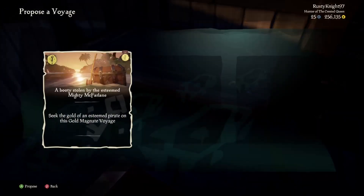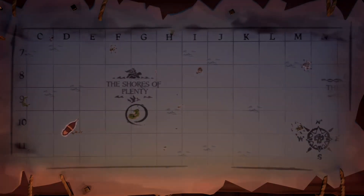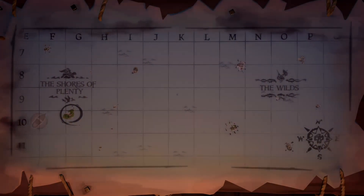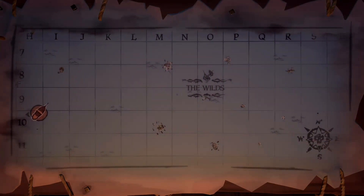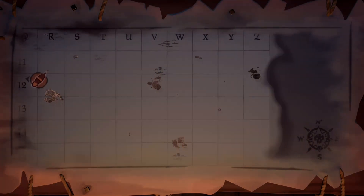Now you are ready to start your adventure that you have chosen — place that voyage down on the table and begin your quest. When you are selecting the islands on the map to find out where you are going, you will notice they are in different sections. These are split up into the wilds, the ancient ones, devils roar, and so on.